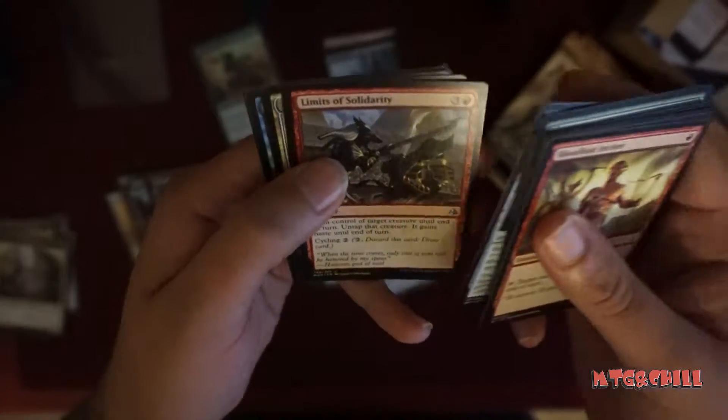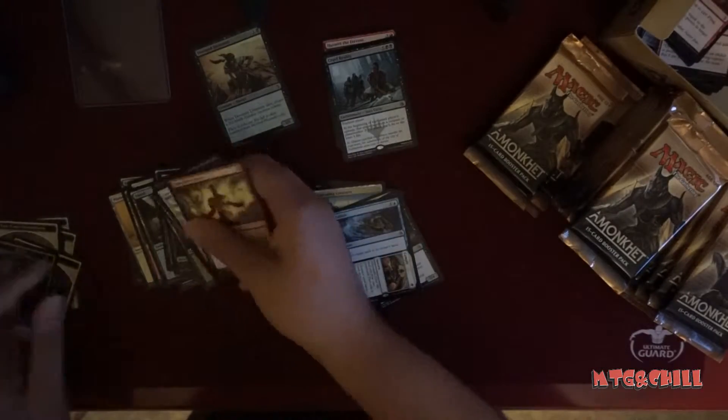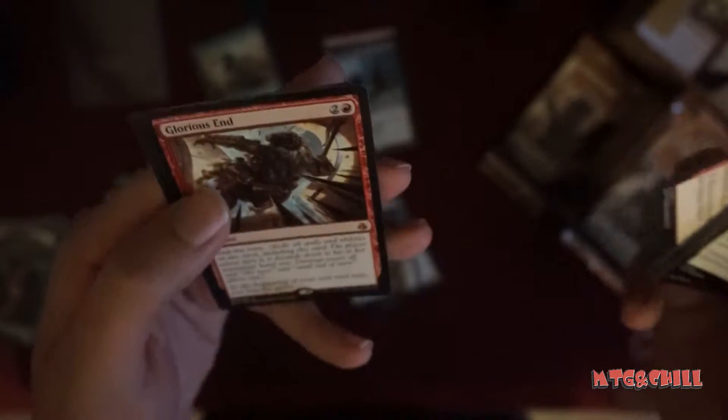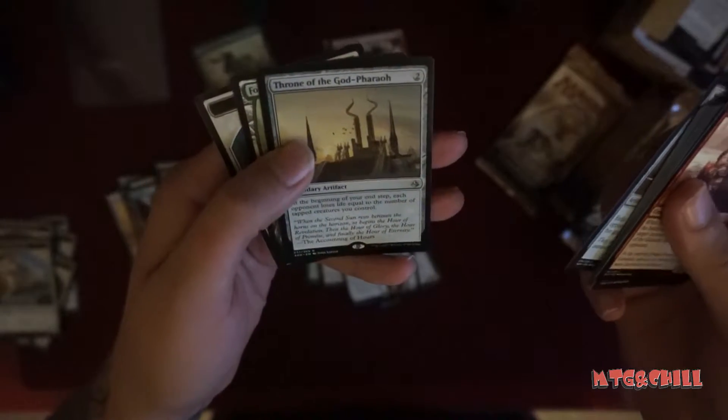So far nothing that good — Failure to Comply. Cracking packs! Glyph Keeper, and there's another mythic — so we're on our third mythic so far. Pretty good, not even finishing our first third of the box — three mythics not too shabby.